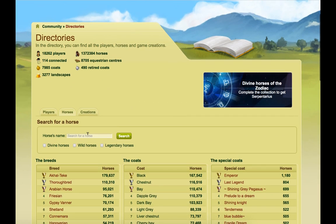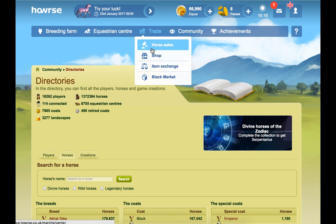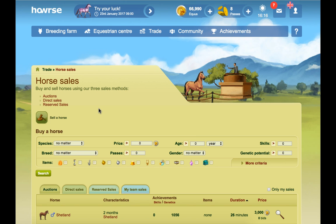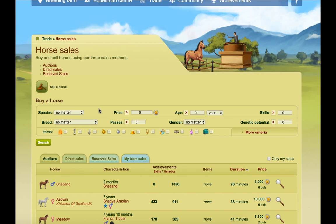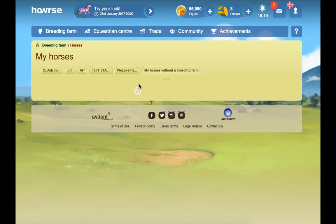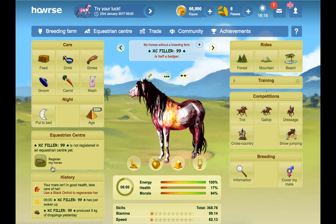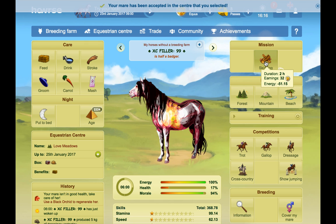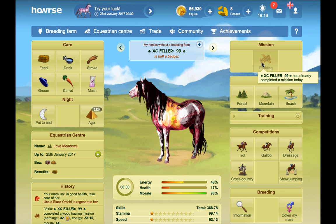Buying and selling horses in auctions can be easier sometimes, though it can be a lot more time consuming, especially with VIP having made it so easy to do auto sales and directs. In auctions you can sometimes grab real bargains, so just be aware of auctions and don't totally disregard them. Make sure you're doing your lessons and missions every day with your horses because it adds up over time, especially if you're working with a lot of them. Put your horse in an equestrian centre to do that, and the higher the prestige of the equestrian centre, the more Equus you'll get. If you can get into good ECs, you'll earn more from those missions and lessons.